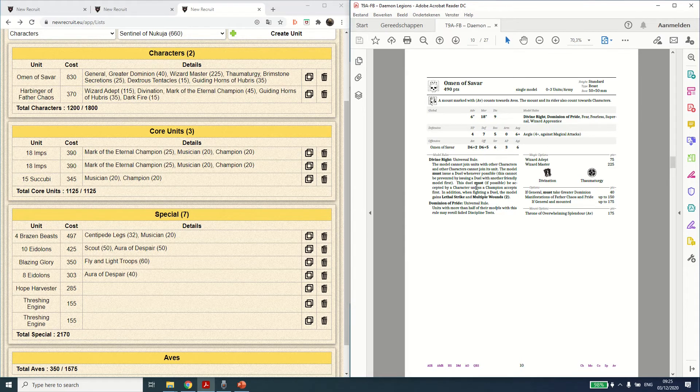However, I'm a little fed up with people always picking the Omen — maybe it's to counter the single cowboy characters that pop up all the time, because D6 plus 2 attacks at Offensive D6 plus 5, Strength 5 with Lethal Strike and Multiple Wounds 2 is quite a lot. There aren't many characters that can survive that.